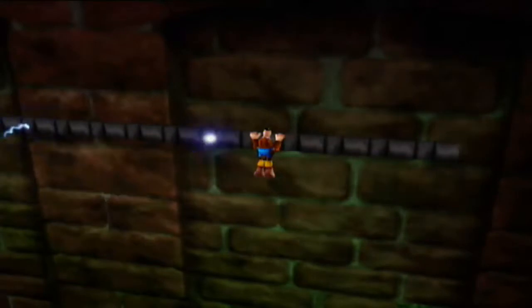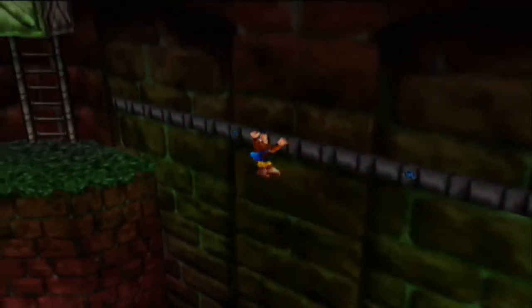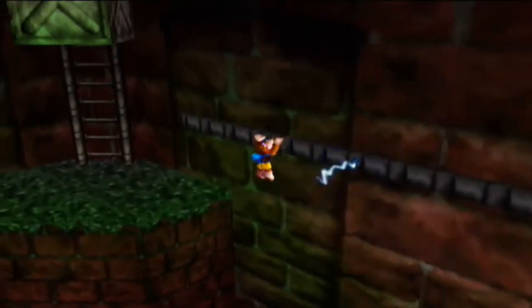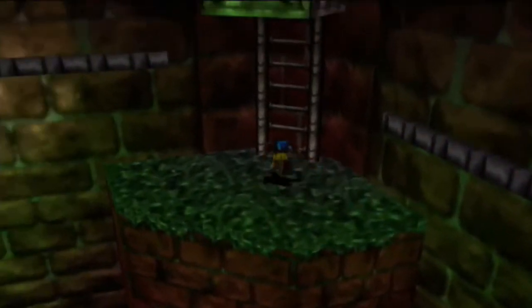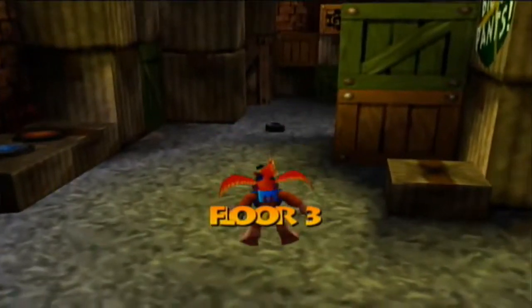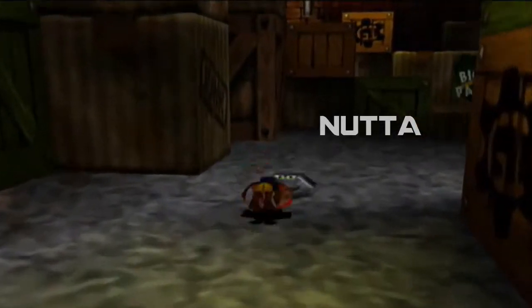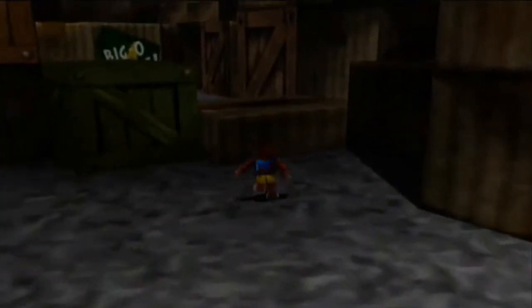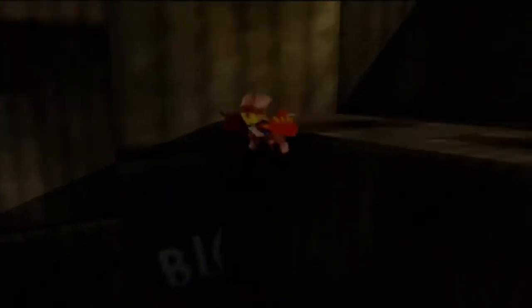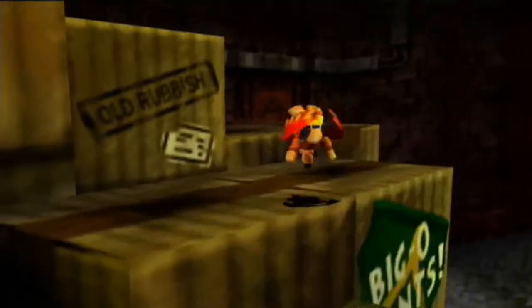We're back on the second floor and if we move along this pipe we should be able to come to a ladder that takes us up to the third floor. In this room we will see a bunch of giant crates. I wonder what's in them. Here's a brand new enemy — it's a Nutta. Simply put, it's an animated nut. You can take it out on sight.